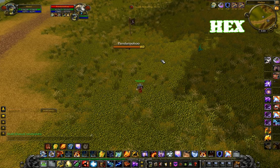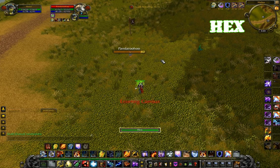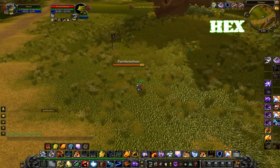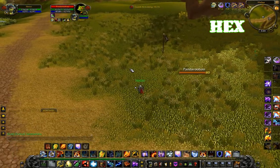My number 1 key is bound to Hex. Hex is a CC that turns players into frogs. Unlike a Mage's Polymorph, you can DPS the target while they're Hexed. However, it will break after a certain amount of damage. Hex cannot be dispelled, but instead must be decursed.